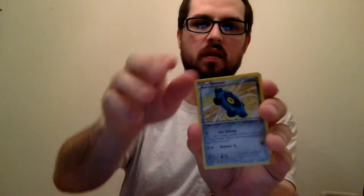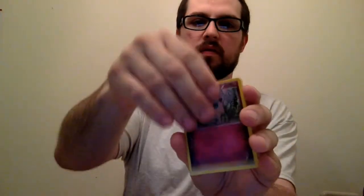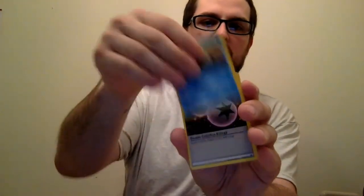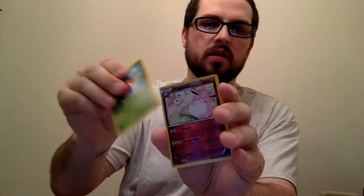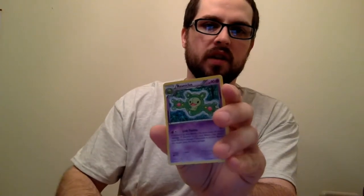Another pack, here we go. Double color synergy — nice. A Shuckle, a Wigglytuff, a Reuniclus. Half the time I just want to call him Redonculous — that's just no problem, cause it's silly — cause he's Redonculous, he's an amoeba. It's good.